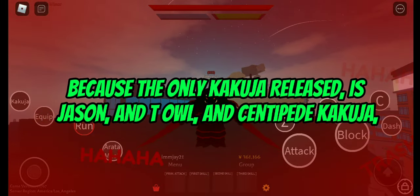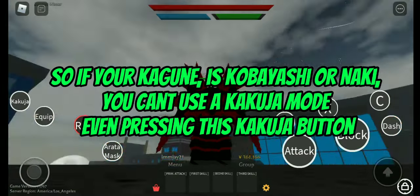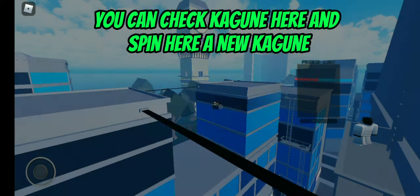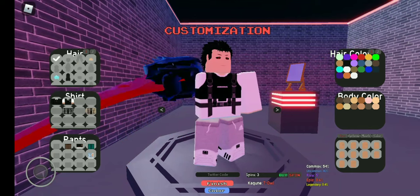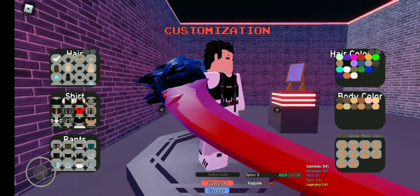The only kakujas with a released kakuja mode are Jason, TL, and Centipede kakuja. So if your kakuja is Kobayashi or Naki, you can't use kakuja mode even by pressing the kakuja button. You need to spin and get the TL kakuja — or another supported one — before you can use kakuja mode.